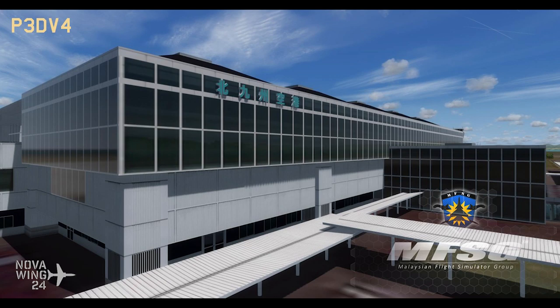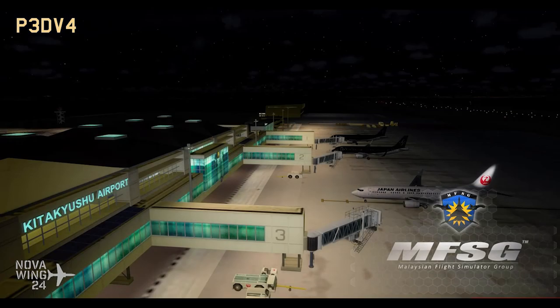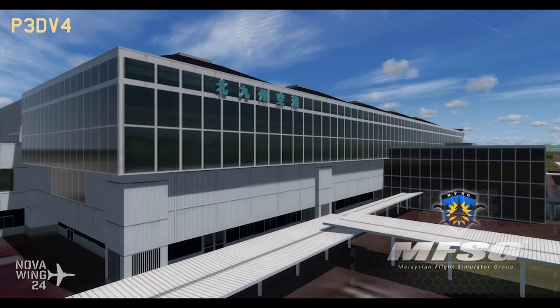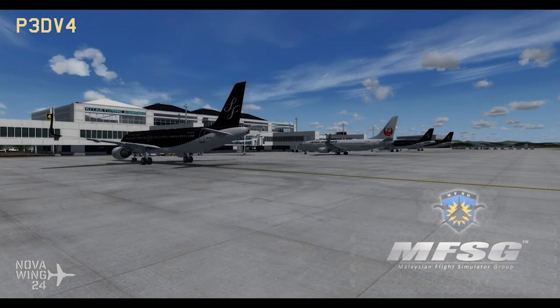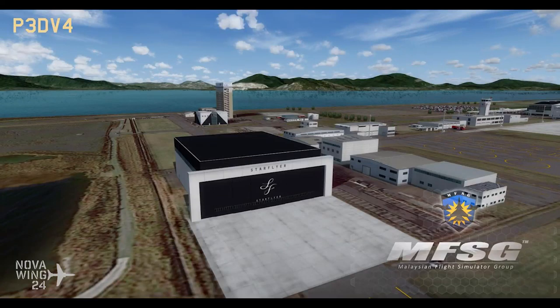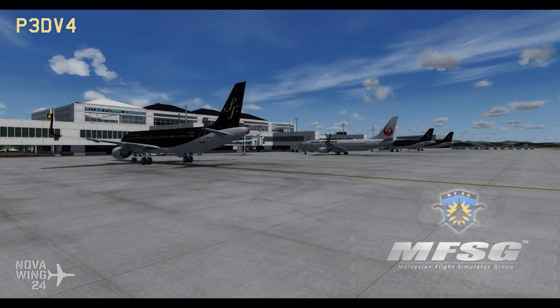Also apparently known as Kokuruminami Airport — somebody just tell me how to correctly pronounce it in the comments below. This is an airport that was built on an artificial island in the Western Seto Inland Sea, about three kilometres from the main city of Kitakyushu in Fukuoka province in Japan. It's a highly detailed rendition of the airport as it appears at the end of 2018. Includes full implementation of photoreal for the airport and surrounding area, custom ground poly, custom terrain mesh, static aircraft, static ground service equipment, static jetways with GSX Level 2 support, and full implementation of PBR and dynamic lighting.